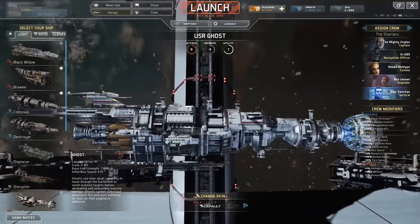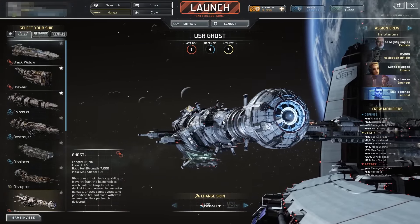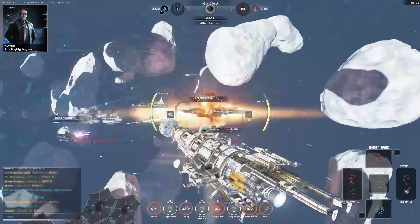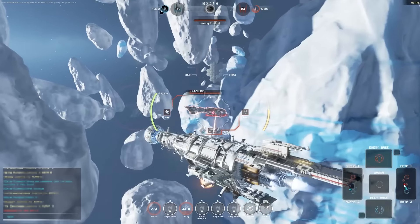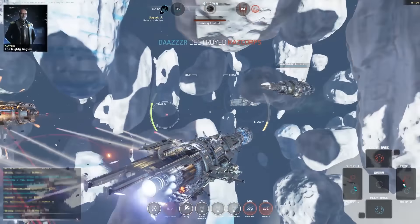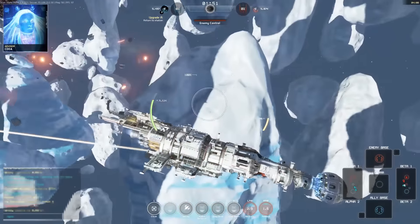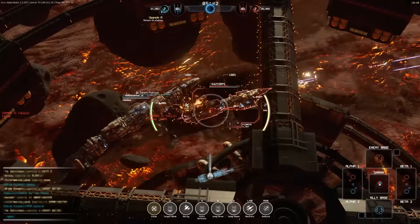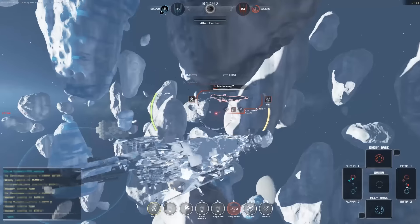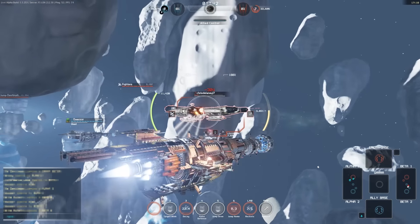The USR Ghost is a ruthless presence in battle, identifying vulnerable targets before swooping in for the kill. Patience is key to the Ghost's strategy, relentlessly stalking its mark across the map, waiting for the right moment to strike. The Ghost is a ship built for pure offense. With the ability to deal huge amounts of damage but little by the way of defensive ability, the Ghost is extremely vulnerable when revealed. It is best used to isolate and terminate a single target — an extremely dangerous stealth attack ship, capable of devastating hit-and-run attacks on undefended targets.